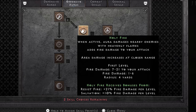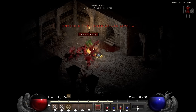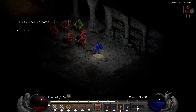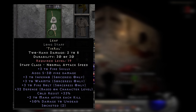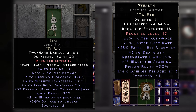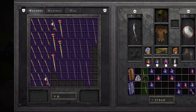Once I hit level 6, I go ahead and spec into Holy Fire, which is an aura that pings things in the vicinity for some fire damage and adds a bunch of fire damage to your attack. In the tower, I get greeted at the door by the goat men and they end up almost taking me down. The tower farm is going to be a pretty long one. We're going to need a Tir and a Ral rune for a Leaf runeword and a Tal and an Eth rune for a Stealth. In the meantime, I'm also on the lookout for a two-socket staff at Akara to make the Leaf in.